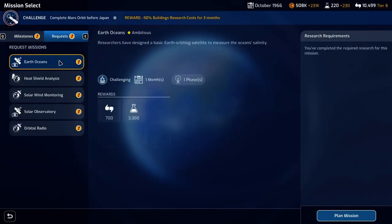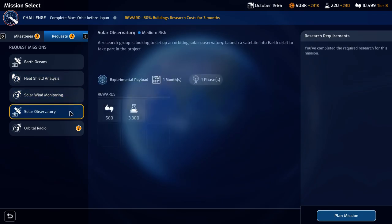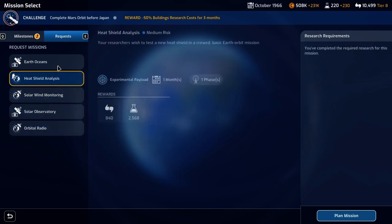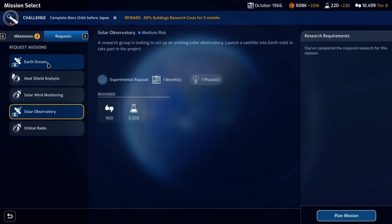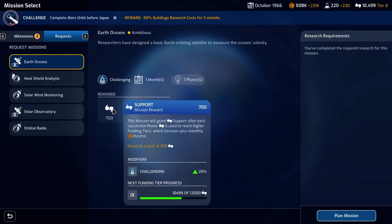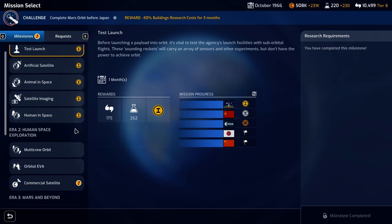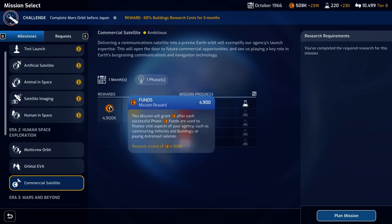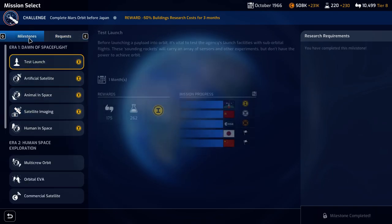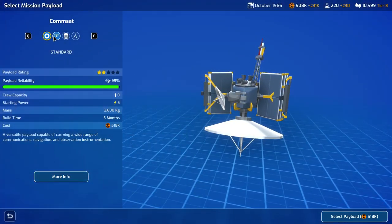Let's go ahead and look at our requests. We have Earth Oceans, Heat Shield Analysis, Solar Wind Monitoring, Solar Observatory, and Orbital Radio. The two that give us the most research are the Solar Observatory and the Earth Oceans. We're going to go with Earth's Oceans — it is a little ambitious and the task requirements will be increased, but we have an increased award for support. Commercial satellite is probably beneficial now because we need the money first, so we're going to go ahead and plan a commercial satellite.